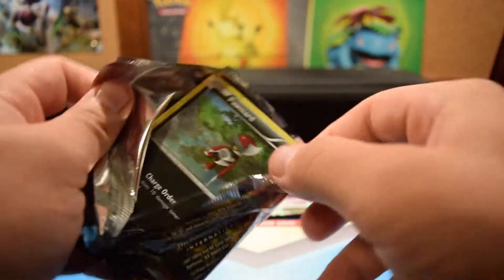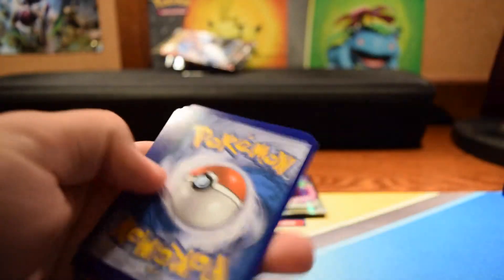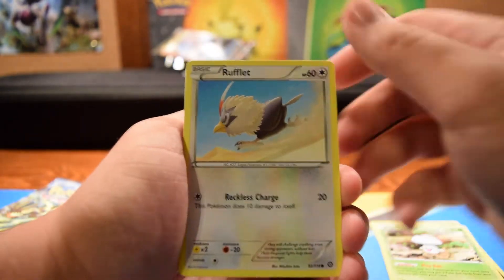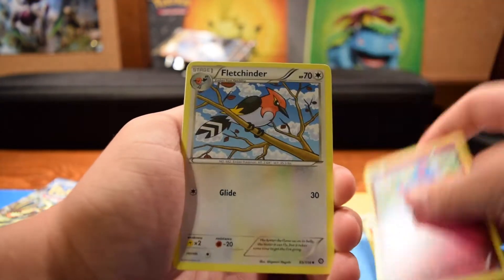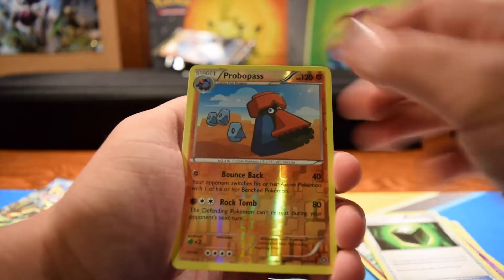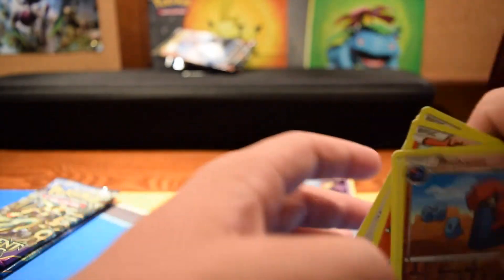We're going on the second one here. You guys can have the code again — just comment down in the comments section if you do get them, let me know. Start off with Pawniard, Fungus, Rufflet, Litleo, Merrill, Fletchinder, Driflblem, Greedy Dice, Probopass, and a Chandelure Hollow. Awesome — we are two for two now.